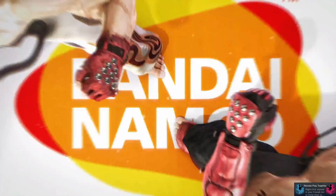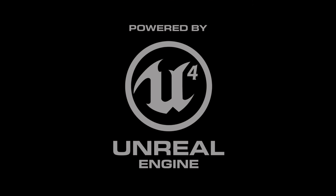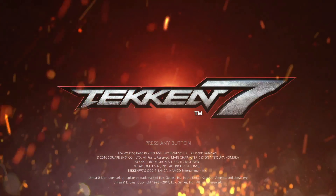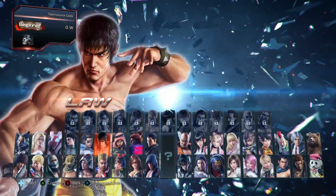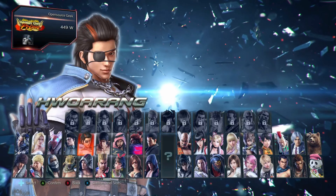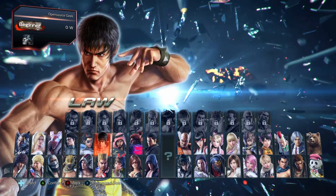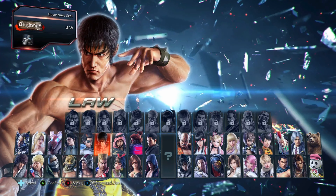Alright, let's start up the game. We're going to skip the intros and play one or two matches — maybe two, just to get an overall view of the game's performance on Linux. We're going to fight in treasure battles. I'll go with my old-time favorite Eddy Gordo. I also really like playing with Bryan, but for the sake of this video I'm going with Eddy. Marshall Law used to be one of my absolute favorites back when I was a teenager.